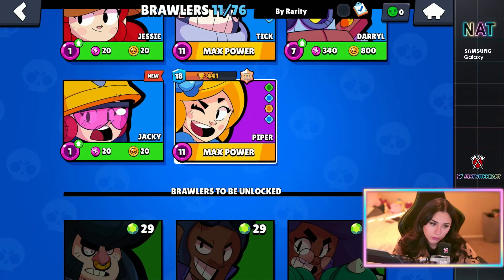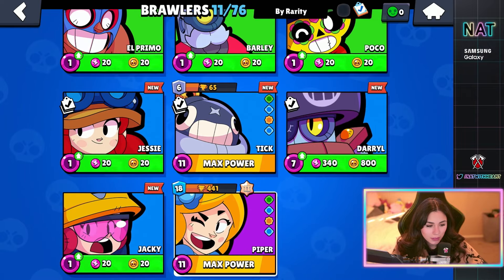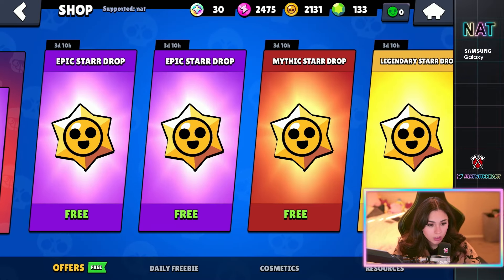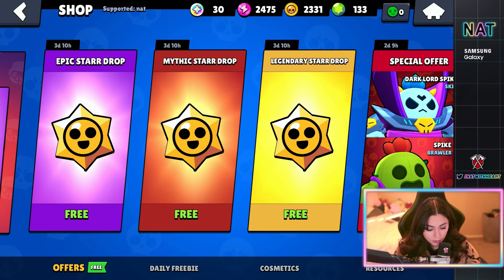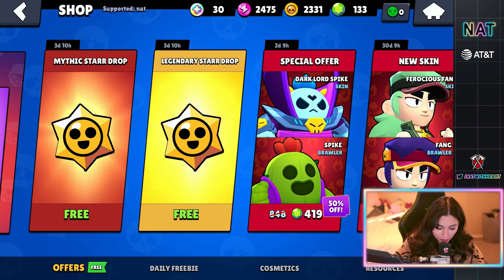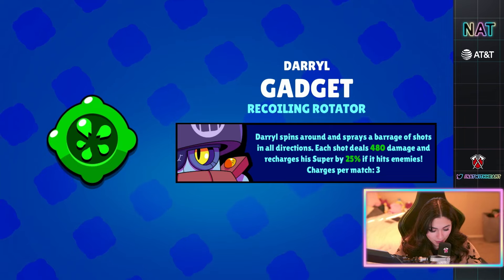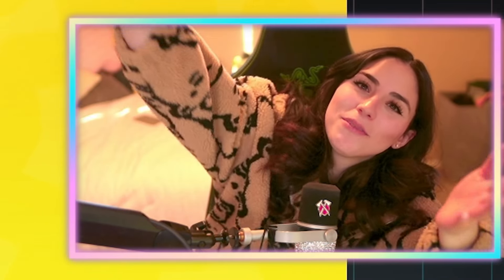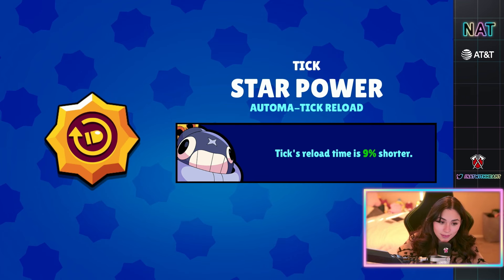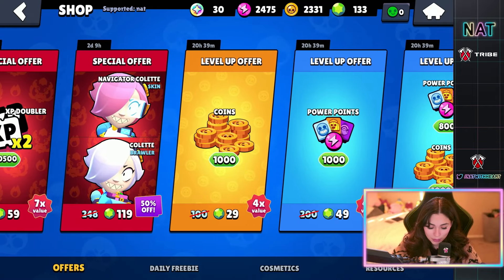This is another account — these are all the brawlers we have, so it's a baby account. Only play Tick and Piper, so we have a lot to get. Brawlers please. Epic — coins, that's fine. Brawler please — Shelly mad. I feel like Ray right now when he would open all the Shellys. No thank you. A gadget for a brawler that's level one — thank you. Please be a brawler. I feel like I have to beg. I like Tick — I guess this is fine. I don't know which star power I usually use but I'm hoping that one's good.